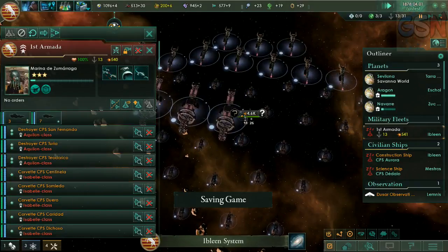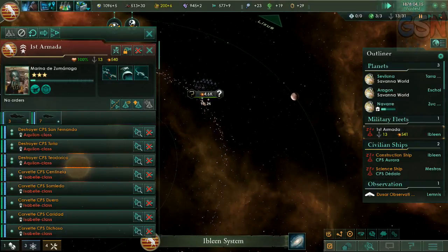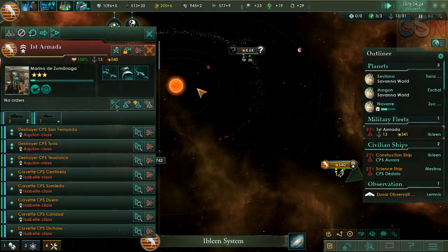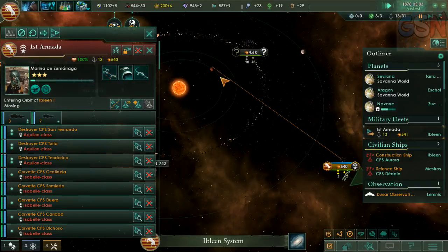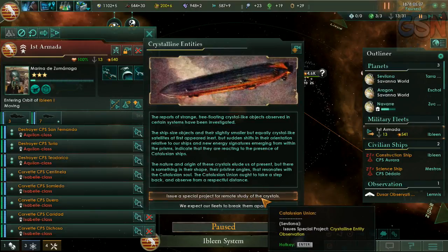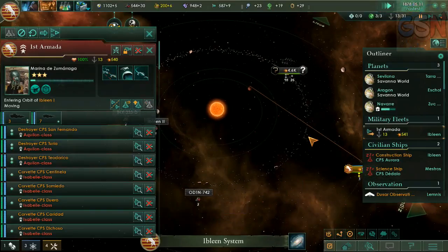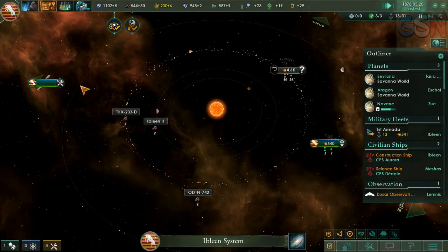Who has a stack of 4,000 right now? That's not fun. Crystalline entities. I'll issue a special project here. Why are there so many?